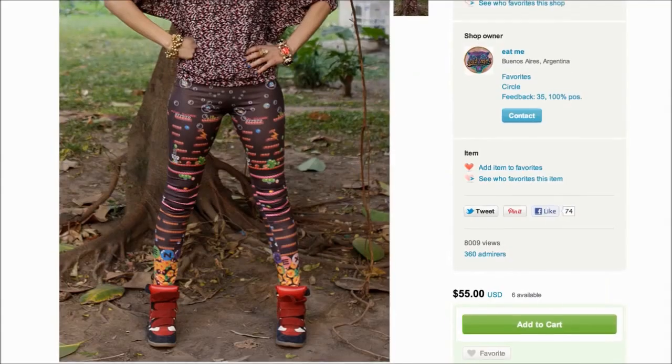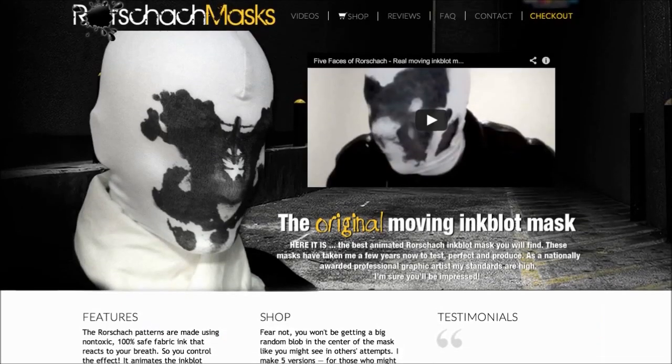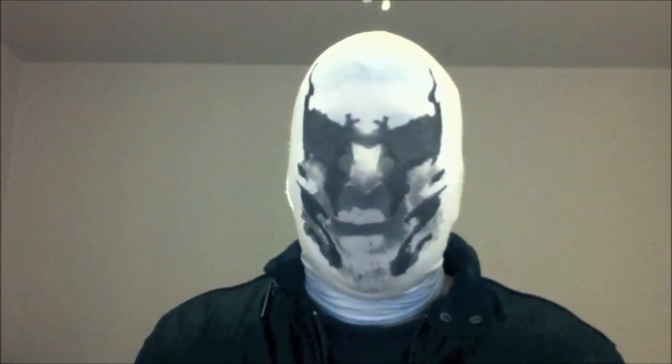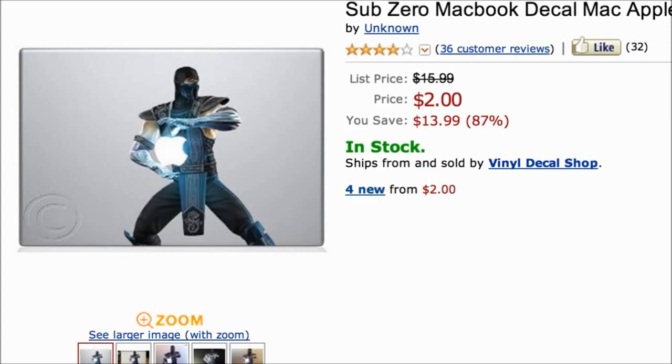If she says no, remind yourself to return those Bubble Bobble leggings you bought her with these NES sticky notes, and hide your embarrassment with this Rorschach moving inkblot mask. It uses heat-activated ink that changes shape with every breath. It's pretty cool, but not as cool as the Sub-Zero MacBook decal.